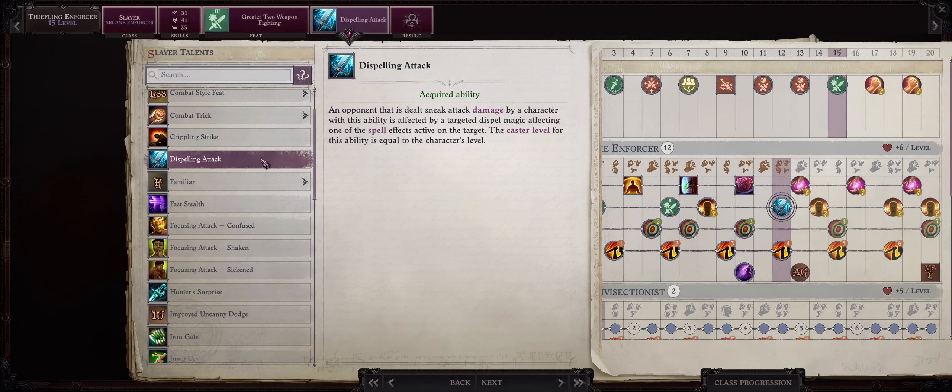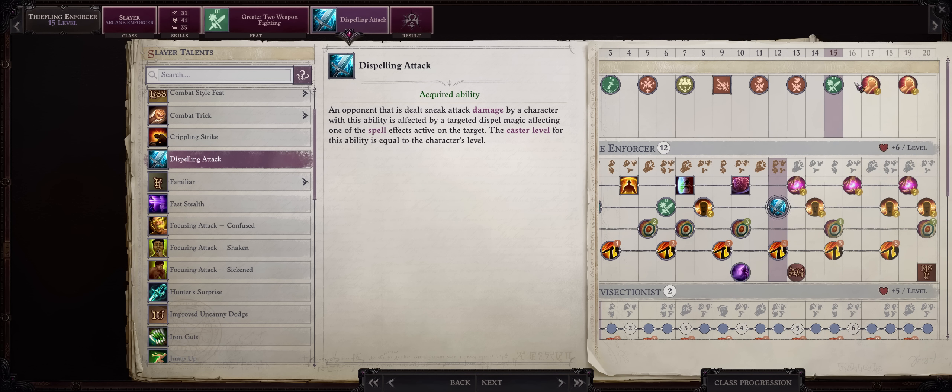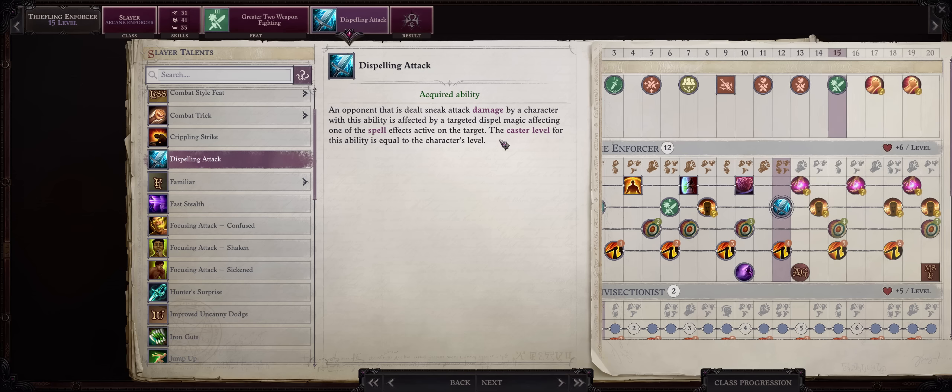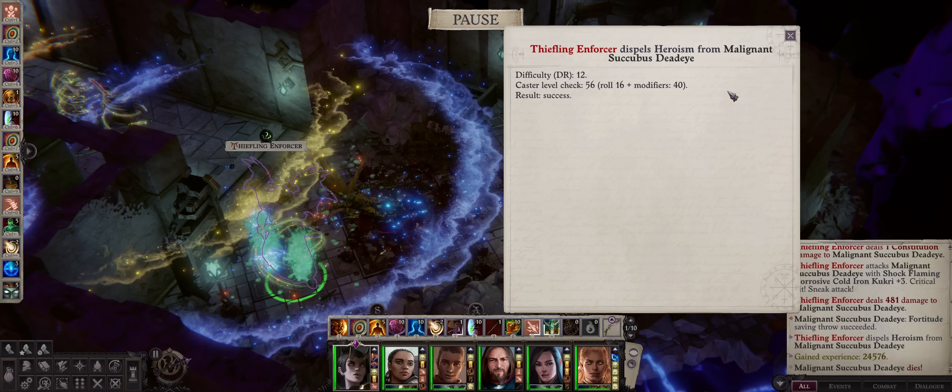I would rather get Dispelling Attack, because it's applied on every hit you have, and at this point Chapter 4 enemies start coming with a lot of pre-buffs — chances are you will dispel some of their effects. And by the way, it's actually not based on your Enforcer level, rather your full complete levels. Since you'll be going Legend, you'll have 40 at endgame — it's enough to dispel everything with complete ease.